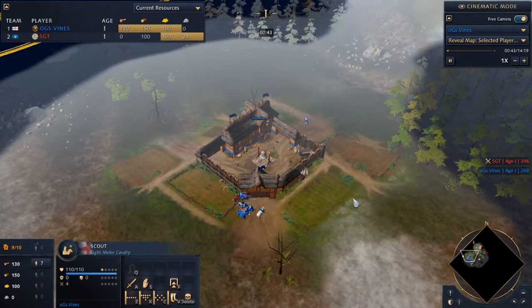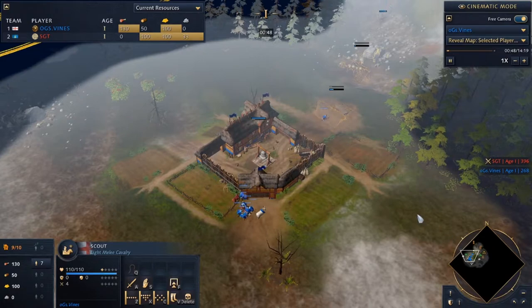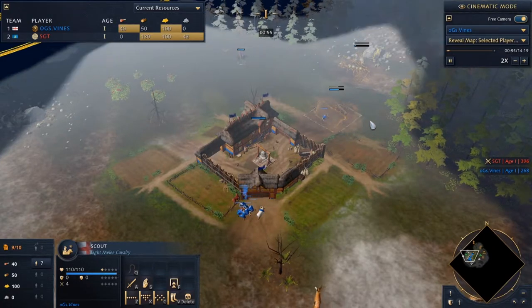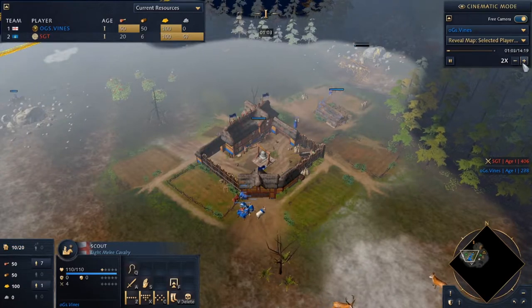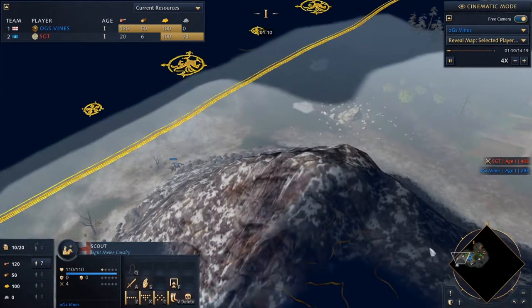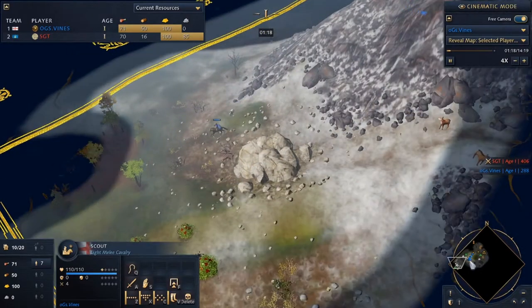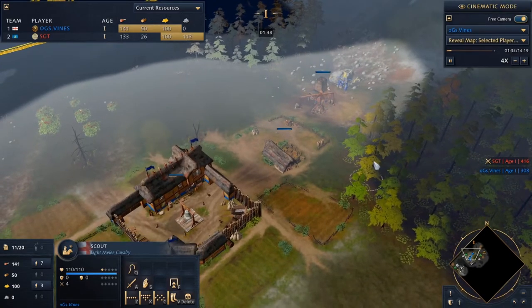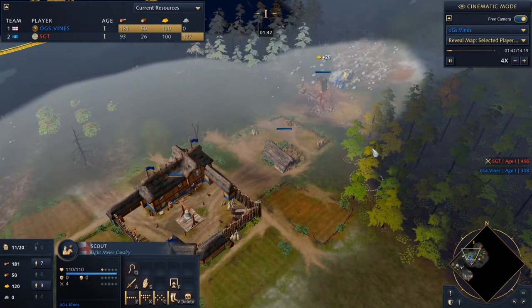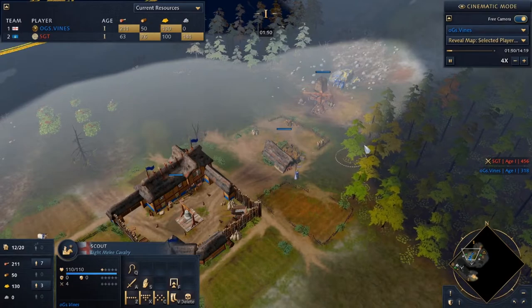Just seven on food here, going straight to gold after this — want to get three on gold. Going to fast-forward a little bit. Just really want to get those sheep figured out. This one-base longbowmen build, pure aggression, is great versus a lot of civs that don't have knights.